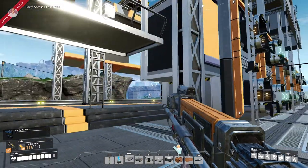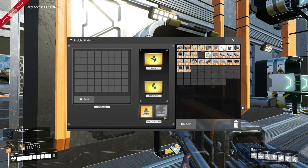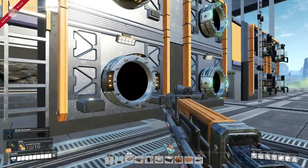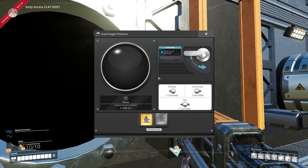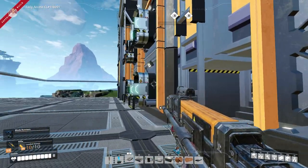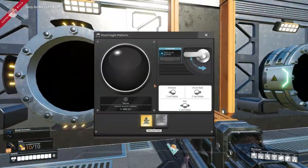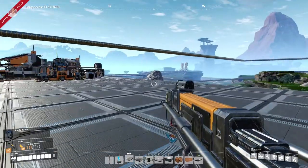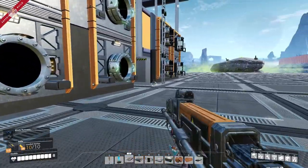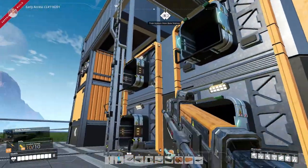Over here we have our freight platform, which I set to unload — it's on default load but you can set it to unload. We also have a fluid freight platform which just takes in liquid. You could go and fetch water from the water extractors and train it to your base, but I'd rather extract water and pump it directly into coal generation plants.